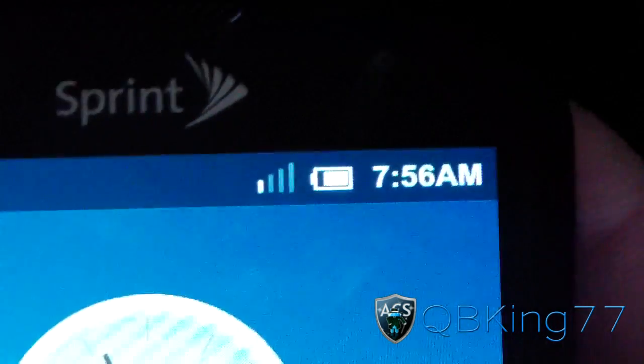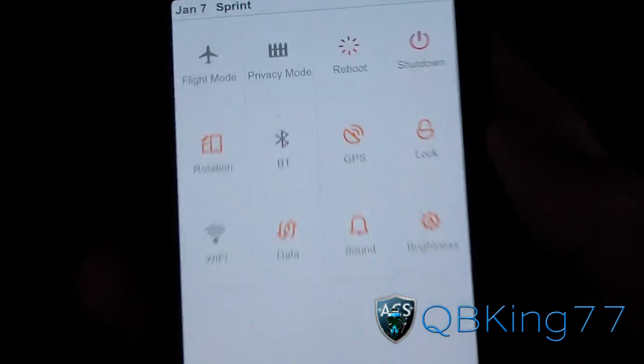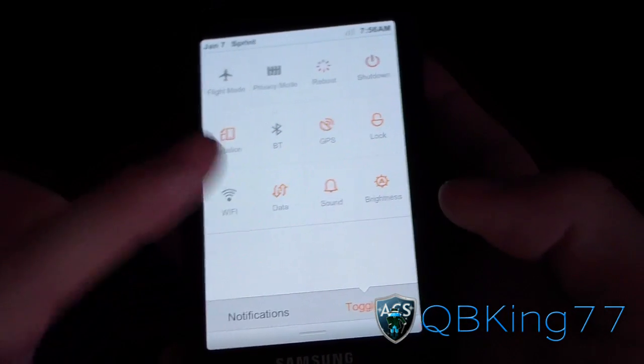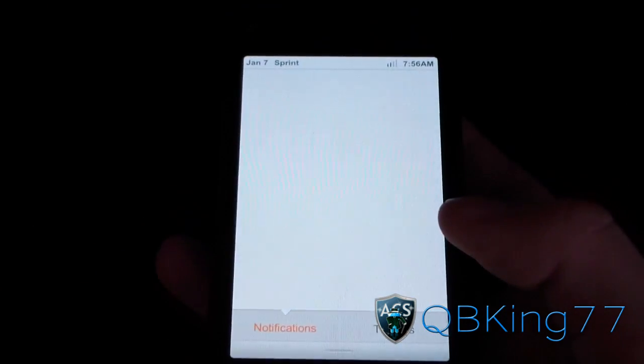Look up at the top status bar — white battery and white signal bars. I'm going to slide down the notification bar. As you can see, it brings up toggles right away. You also have a notifications button. It will actually always bring up the toggles unless you have a notification, then it brings up notifications, which is really nice.